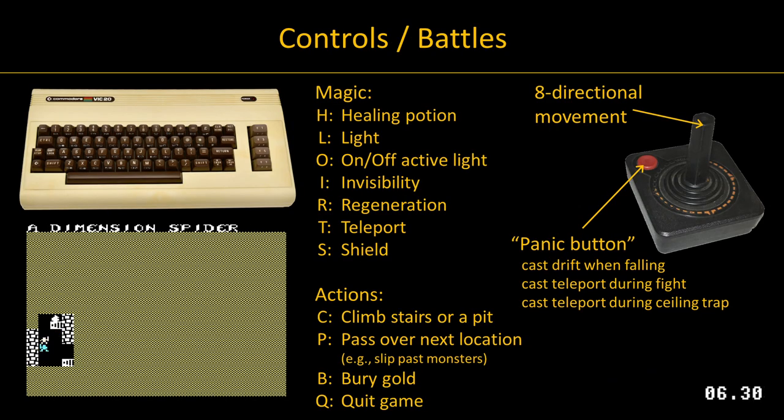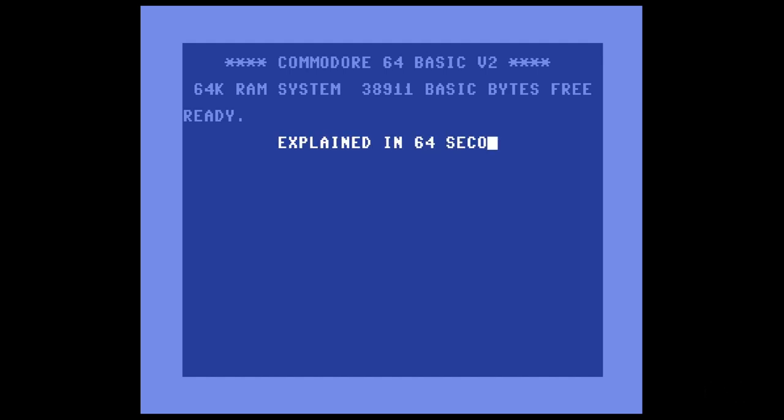The game uses both joystick and keyboard controls. Fights play out automatically. Players can walk away from fights that they initiated. This has been explained in 64 seconds. Thanks for watching.